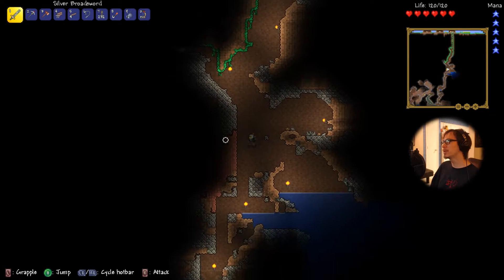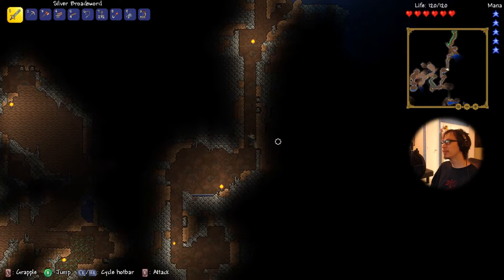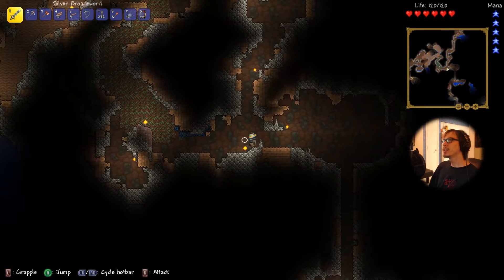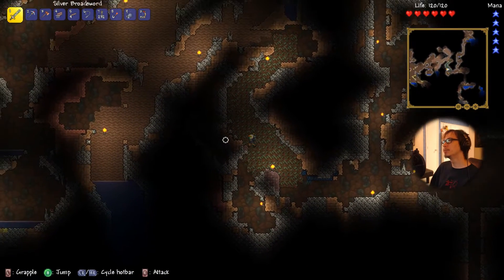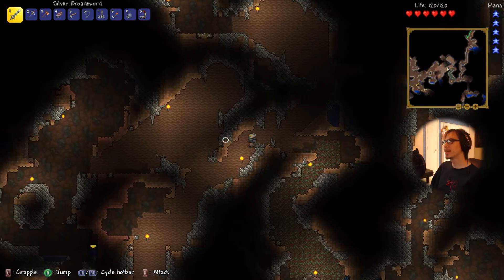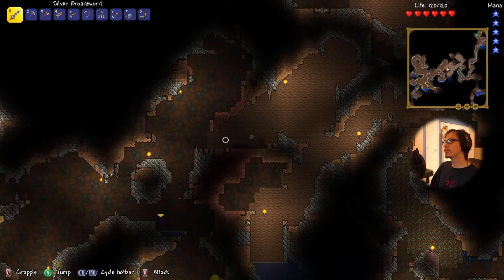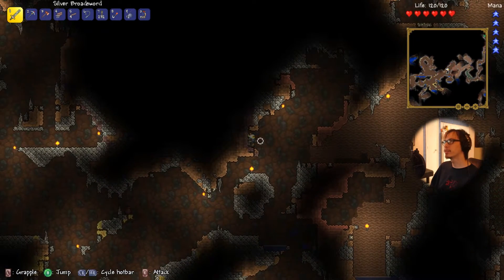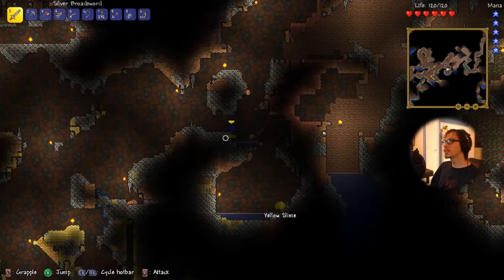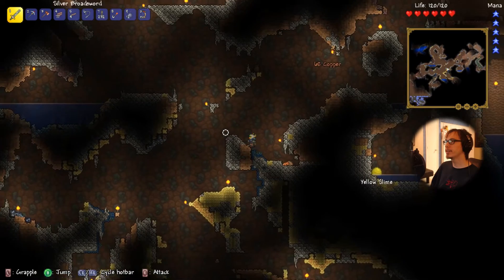Now I can switch on the fly between items and I've got all these arrows — we're good. We should be able to handle a lot of things that come our way, especially considering we're playing Expert Mode. So we're gonna go down here and I'll show you everything I've done so far in terms of caves. I ended up getting a little bit more silver and I'm just gonna get more stuff so I can make myself boss-ready in the near future.